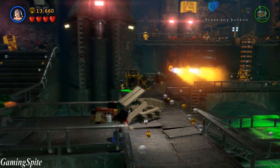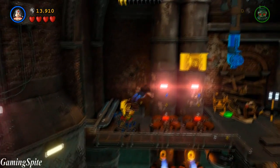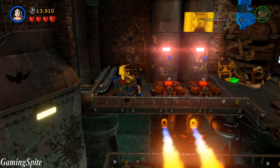Next, use Wonder Woman to fly on top of the fire jet pipes and look to your left — there's going to be a car with another set of five pieces.